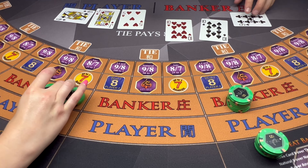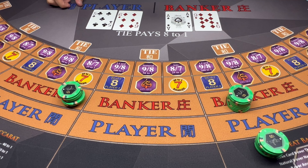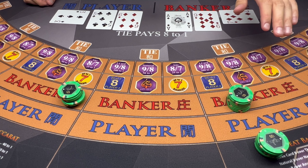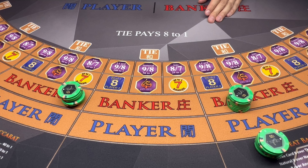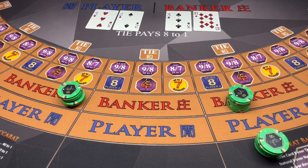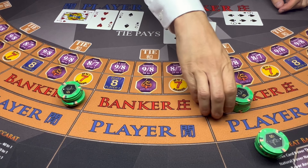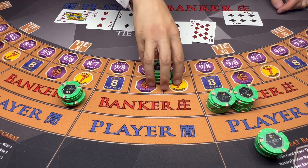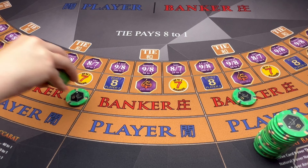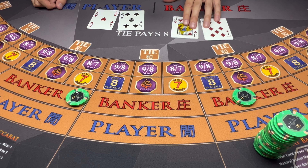If we hit this one, we're going down to $25 bets for a little. Seven — banker push. Five, five, five — nine. Banker wins. Seven — banker wins.